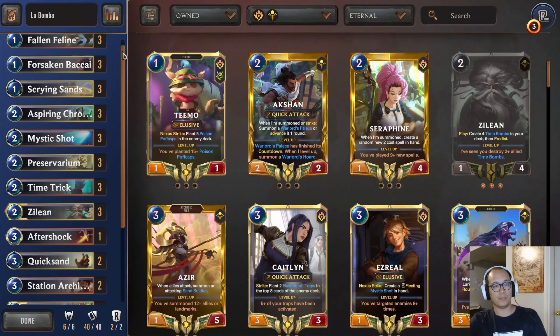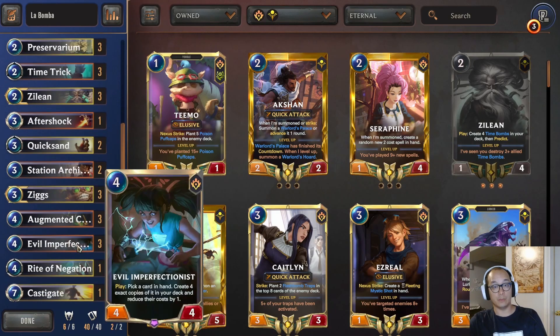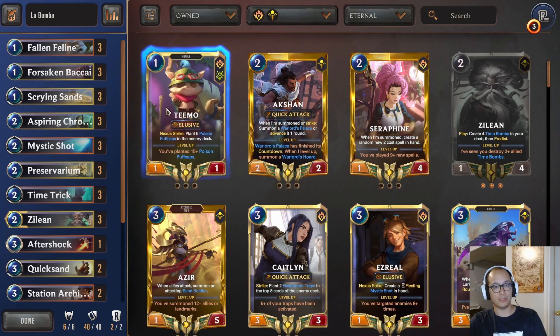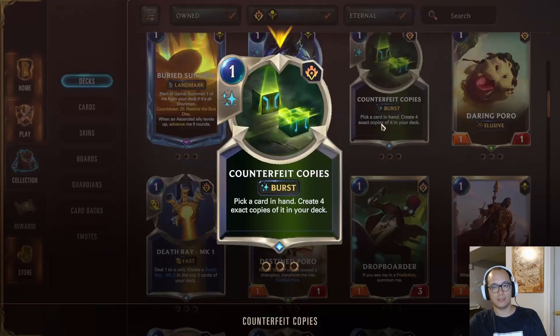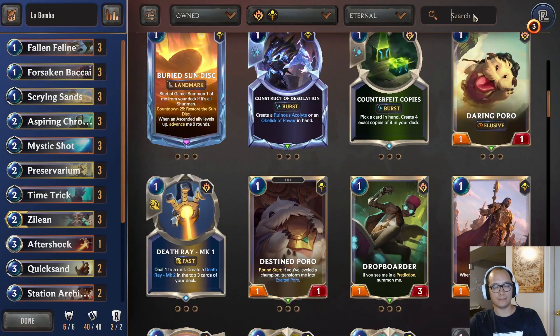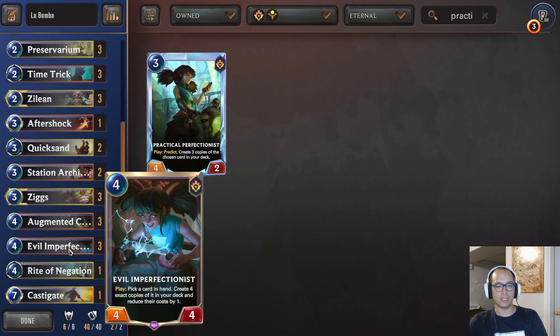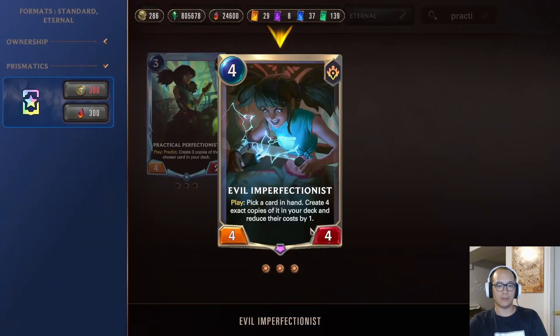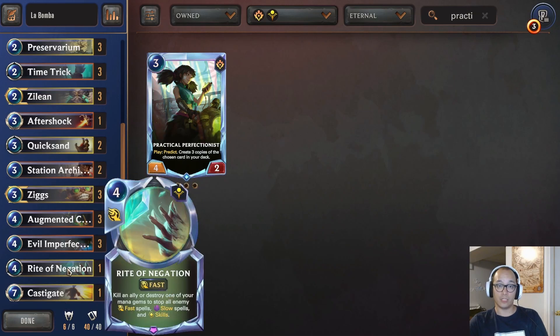This is the deck — pretty much a Fallen Feline and Hexite Crystal printer. Evil Imperfectionists didn't go too hard on it, like playing counterfeit copies or Practical Perfectionist. I think just Evil K is good enough. The discount also makes her really good. One Castigate for all the Warden decks out there — don't think you need more than one right now.